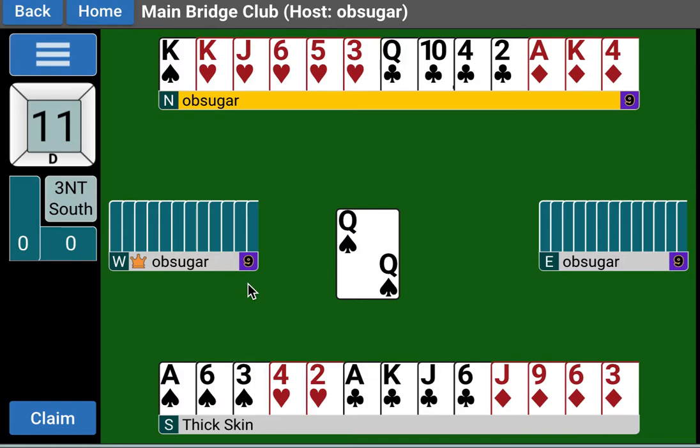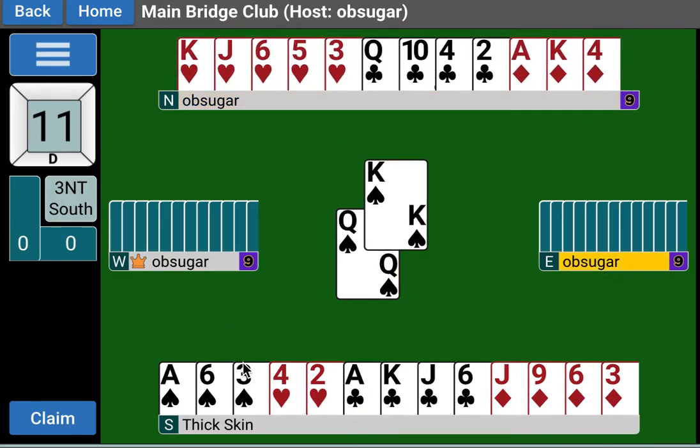If the ten of diamonds happens to lie between the jack and the nine, we can finesse it. So there are lots of opportunities here in the diamond suit. And if they don't pan out, we can always go back and take a lead at the king of hearts and hope that the ace is in West. But that's a guess. We have multiple opportunities to score a trick in diamonds. So what we really want to do on this hand is play diamonds first, and we want to play them in a specific manner.